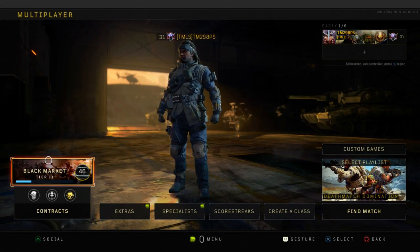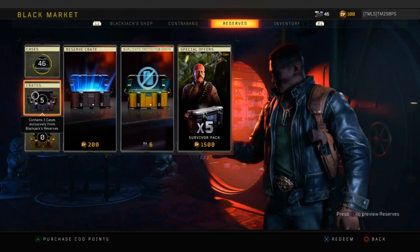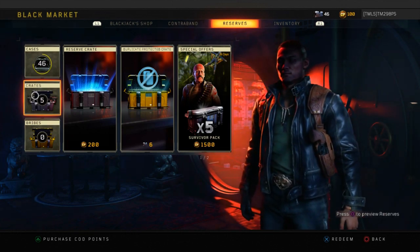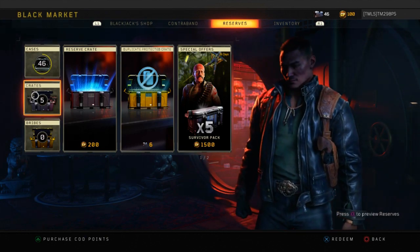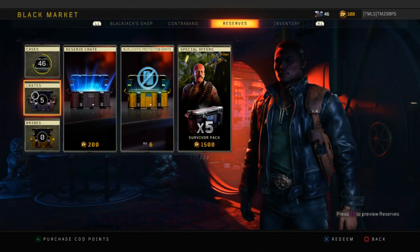Now, at first I was planning on posting this video at the end of Black Ops 4, but I figured, why not post it now before the Carnage RC ends? Because at the moment I am going for the Carnage RC. I got 46 cases and 5 crates. I don't know how I got the crates — I might have gotten them because I have the Black Ops Pass. Duplicate protected crates are worth 6 cases, so I might open a couple of them this video.